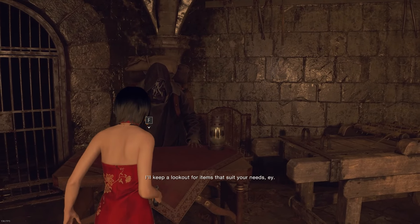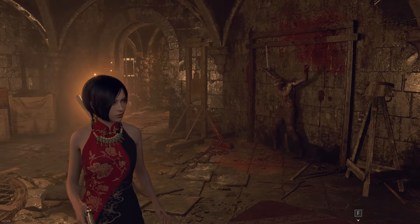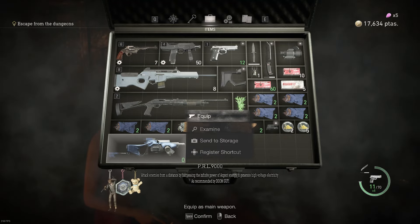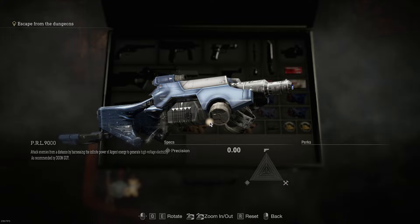Greetings, I'm Neonslice, and today I have great news for you. They have added the PRL-412, or the PRL-9000, to Resident Evil 4 Remake Valkyrie mod.